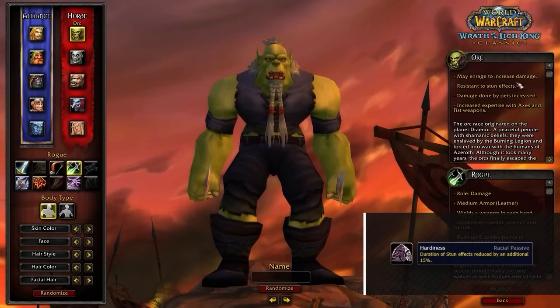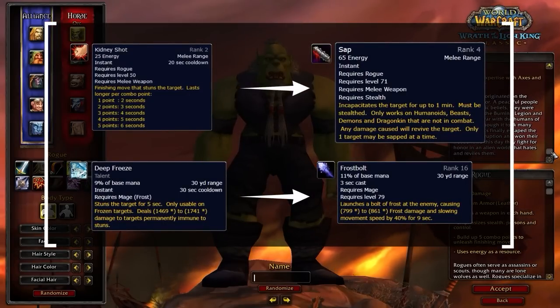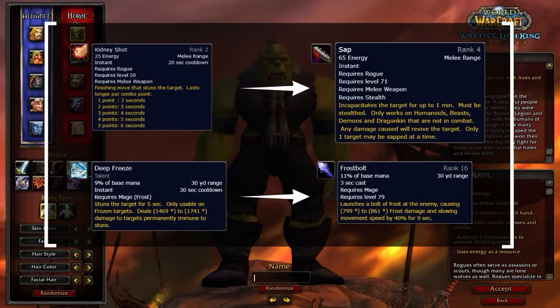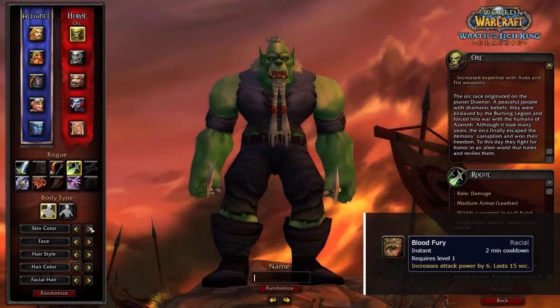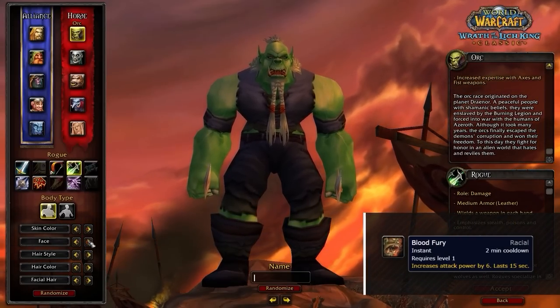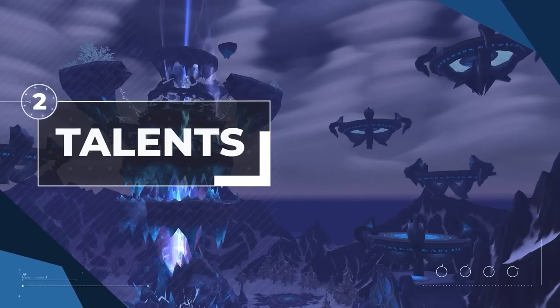For the Horde, you'll want to be playing Orc. Hardiness is amazing in so many matchups — it allows you to avoid Kidney Shot into Sap and survive Deep Freeze shatters easily, making you much more durable. You also gain Blood Fury, which acts as an on-use damage amplifier that is off the global, so you'll want to macro this into your Shadow Dance.